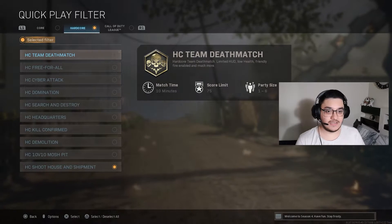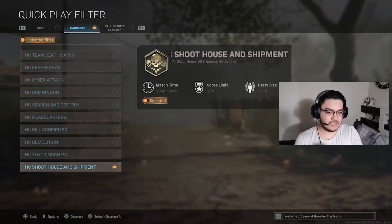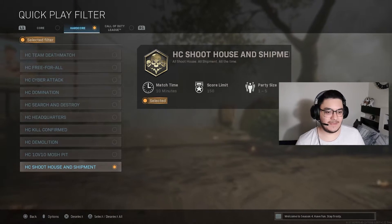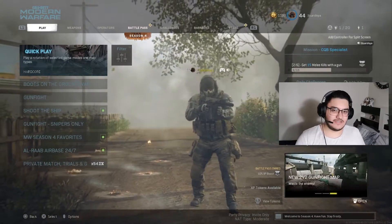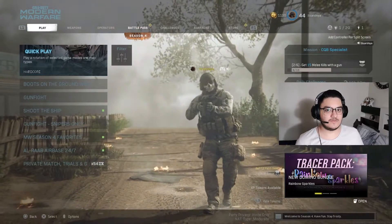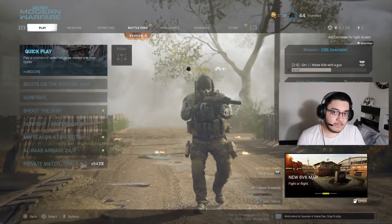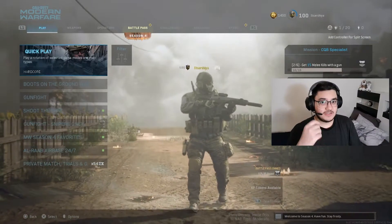Now I'm gonna tell you how. All you gotta do is come here to quick play, go to filters, go to hardcore mode - I'll tell you why - and then go to hardcore shoot house and shipment. That's pretty much it. When you enter this mode, every kill you get is one shot, whatever weapon you use. If you use a pistol it's one shot; if you use a sniper rifle it's probably two shots.